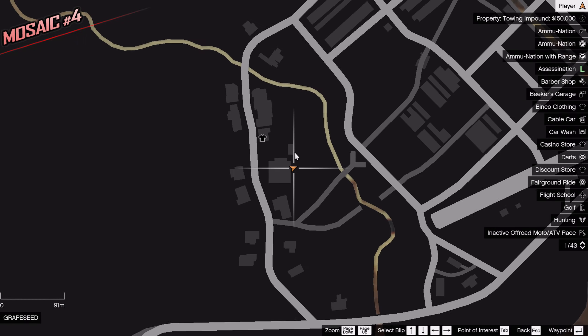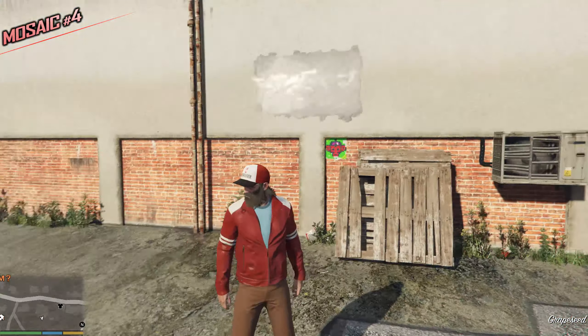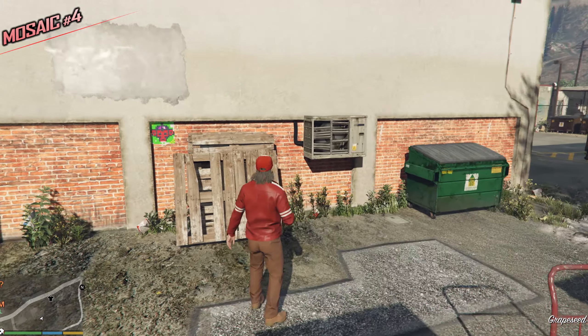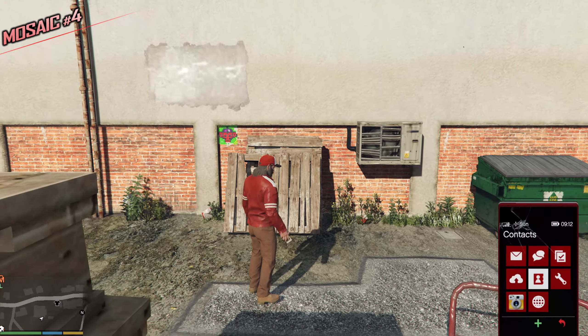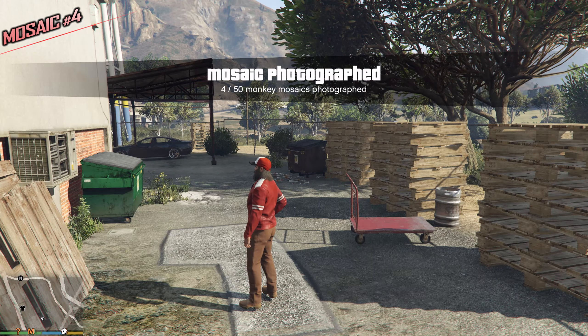In Grape Seat again, right next to the clothing store, we have this store which has a broken air conditioner — it kinda still works, just barely. The Monkey Mosaic is very visible even from a distance. Take a picture — 4 out of 50, good stuff.